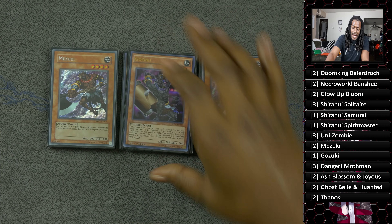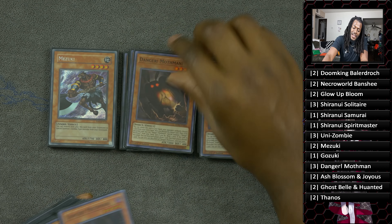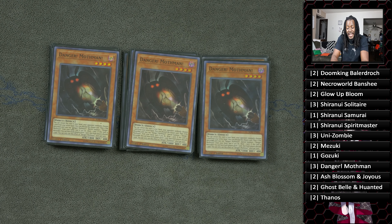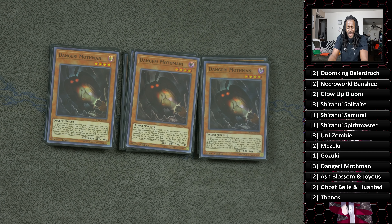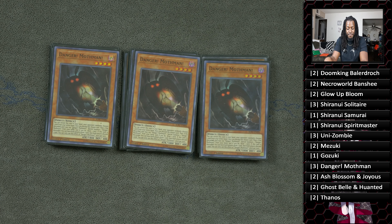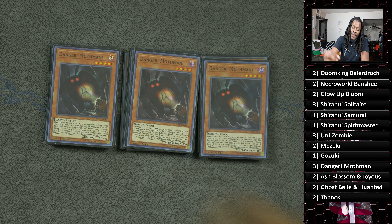One copy of Gozuki — if you have Zombie World, this is essentially the exact same combo. Three copies of Danger! Mothman. I did test a huge Danger engine with zombies and had mixed results — Danger Orcust probably just did what this deck wanted to do but better, and it just turned into a Danger deck. So we resorted to running just three Danger Mothman. It's a free level four monster if they don't hit it; if they do, you draw a card and discard a zombie monster you need to your graveyard.